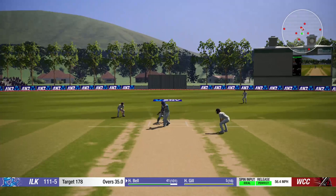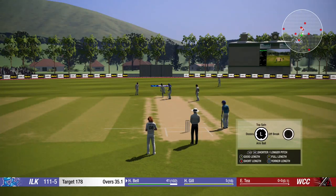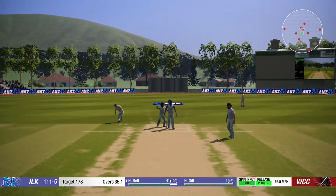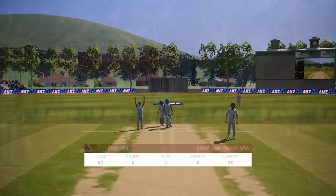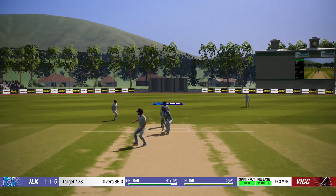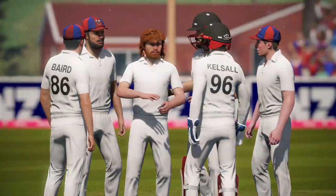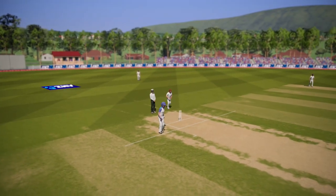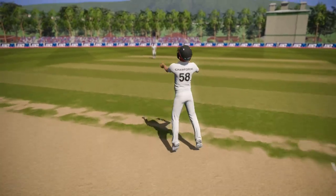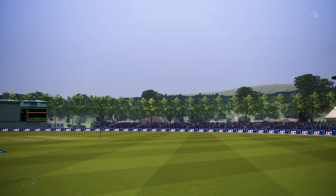First ball — that is a good one, a solid one. They only need 67 to win and we need 5 wickets. We got him with our third ball — turning in, inside edge onto the pad, caught by the man short on the leg side. It popped up and it's snaffled by Crawford. They're six down, just 111 in pursuit of just 178.